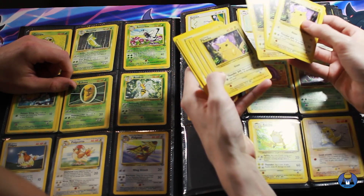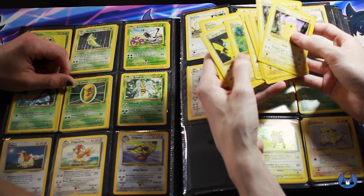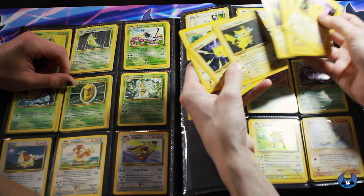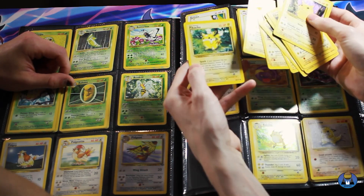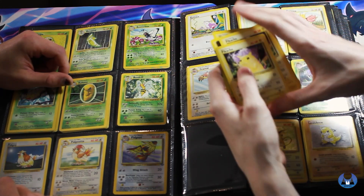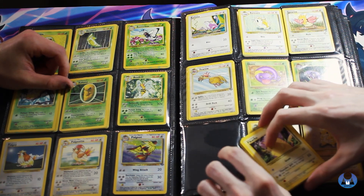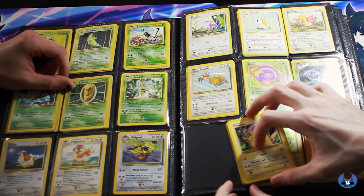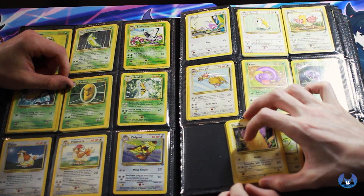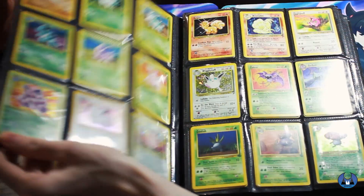That one looks different. Oh, that's Base Set 2. Another Base Set 2. Base Set 2. Lt. Surge? Wow, no red cheeks. I mean, this is red cheeks, but not the red cheeks we're looking for. Oh wow. And then we got the Raichu here as well. I don't even want to put these back.